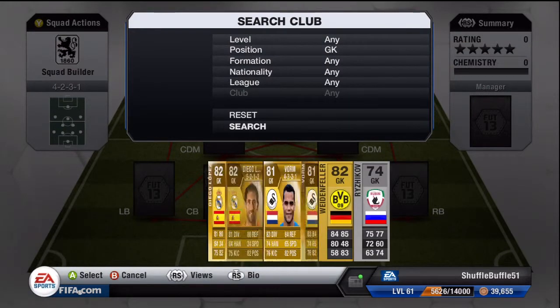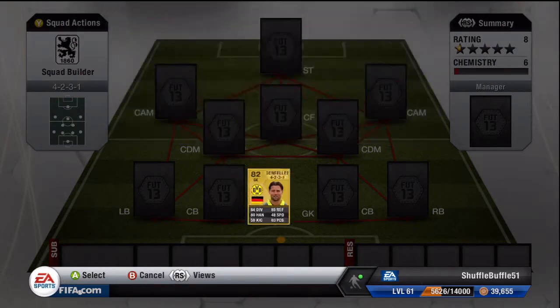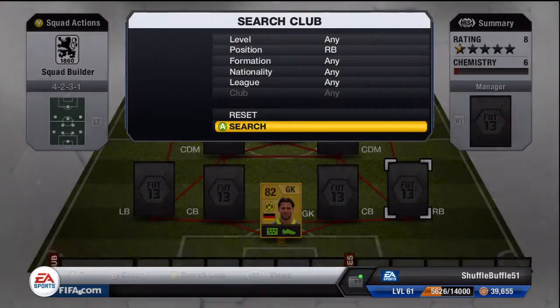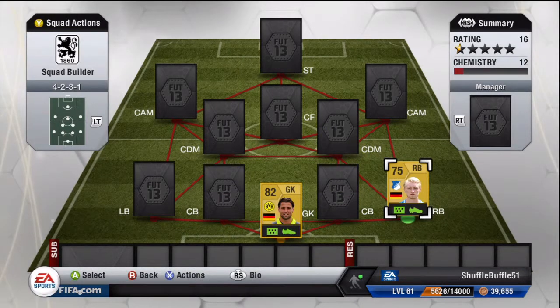First of all we've got Weidenfeller. I'm going to go through bios instead of just clicking X because somebody asked for that. I picked him up for 950 coins — you won't see any games played on this because I did this immediately after getting the players. He's quite tall, he's got good diving and reflexes, he's a good shot stopper. The only problem is his kicking is quite poor and his speed as well.